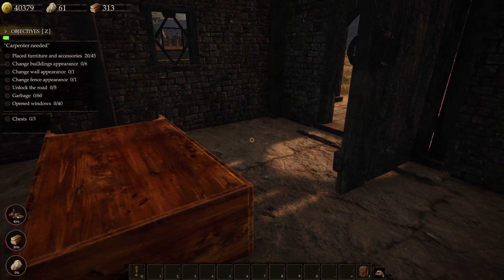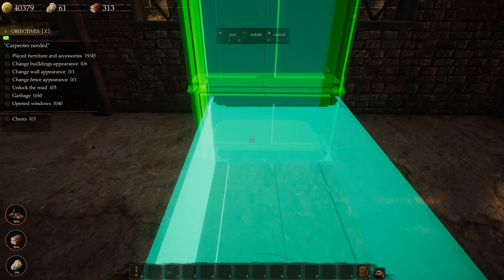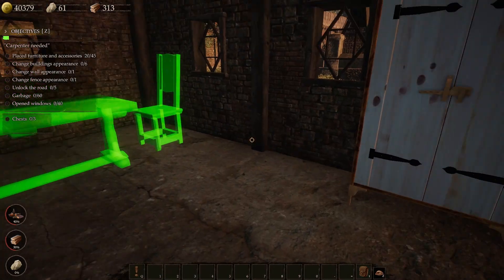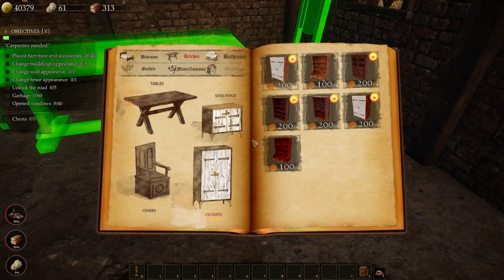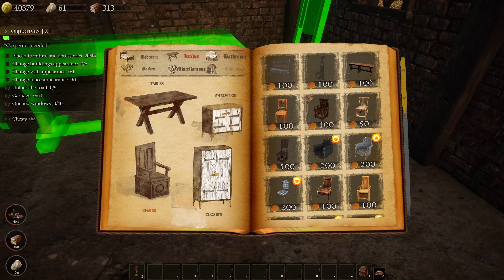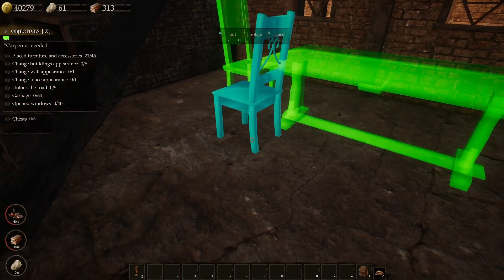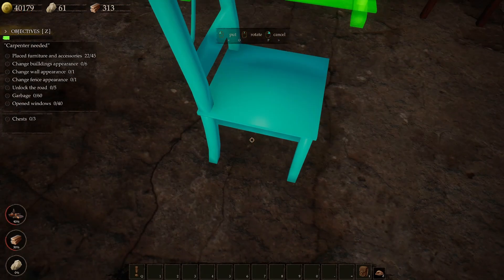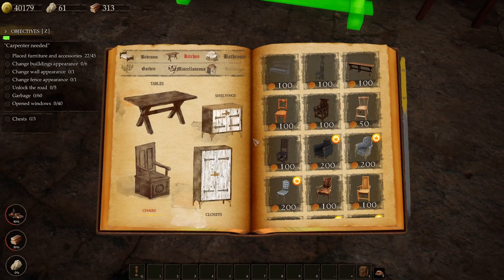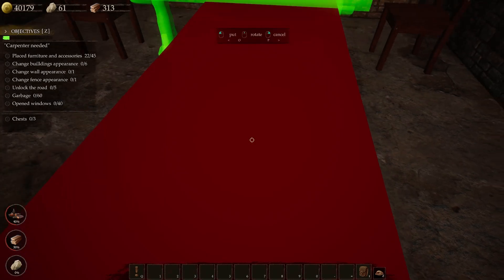Oh my goodness, it just fell over. I'm going to move it hopefully right here. There we go — didn't think it would fall over like that. Let's see what are we going to build now — chairs. How about this chair right here? Will that work? Yes, get this one. And let's get a table right here, and we'll just get this guy right here.